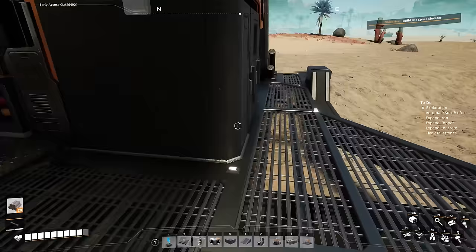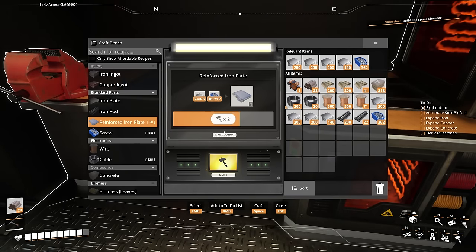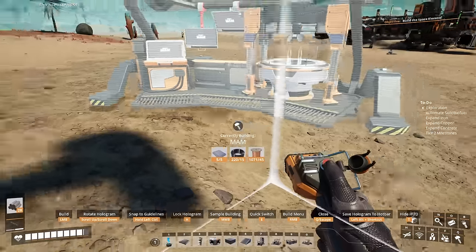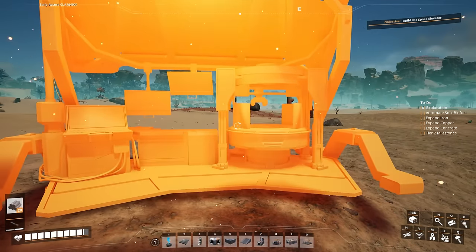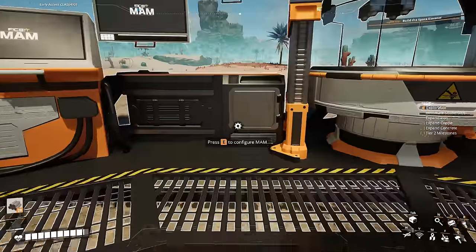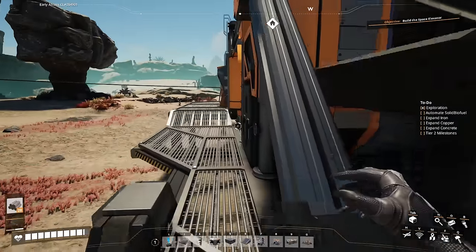Before we tackle the automation of the solid biofuel, we're going to plop down a MAM. A MAM requires five reinforced iron plates, so we're going to go and craft those. Now we'll be able to plop down the MAM. I'm just going to put it here because we're going to actually be deleting it. And what we do in the MAM here is we want to research the hard drive. Before I do that, I'm going to talk to you about how hard drives and alternate recipes work.